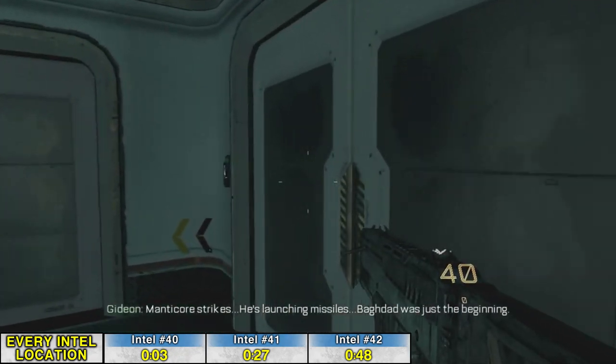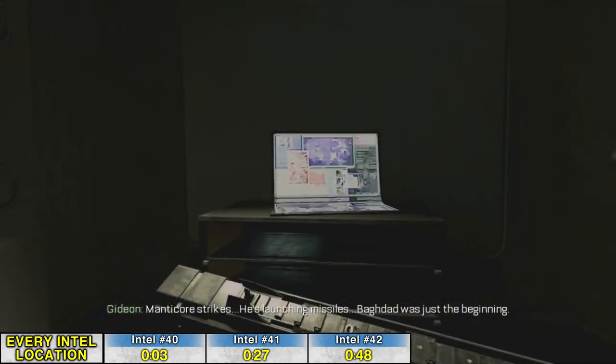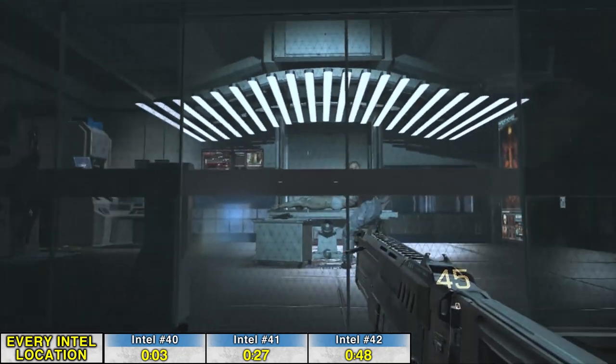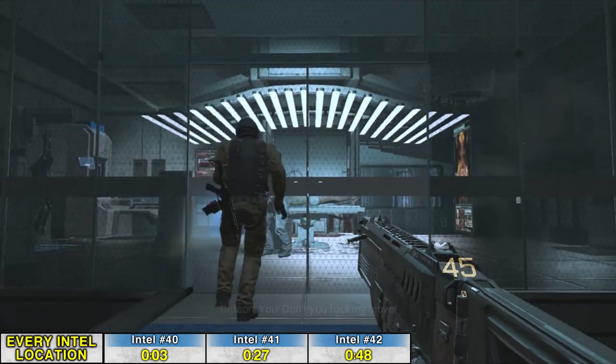There's a door on the right — an unnecessary little area, but it unlocks for you. In there is the first Intel. Wait for this little mini cutscene to pop up where you break in through this door using a knife.